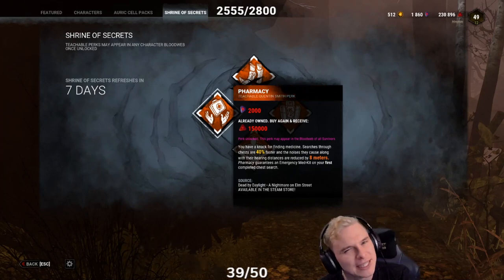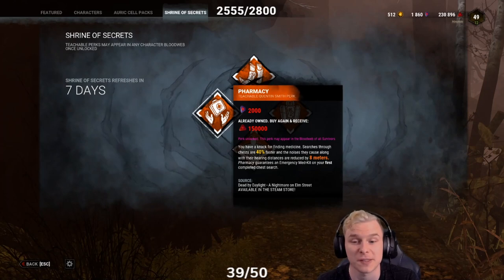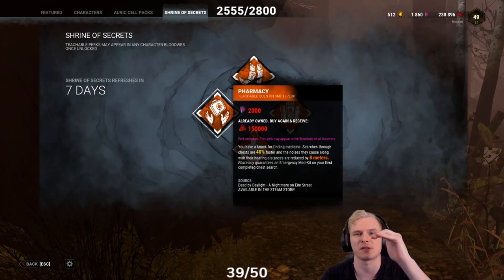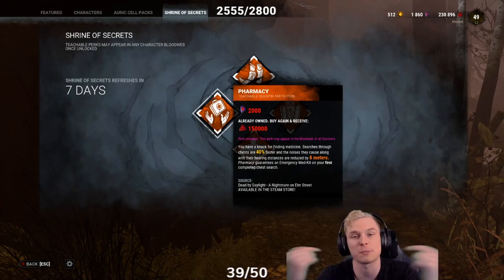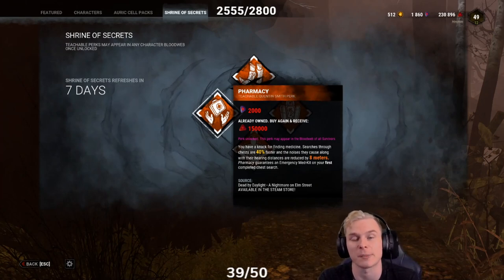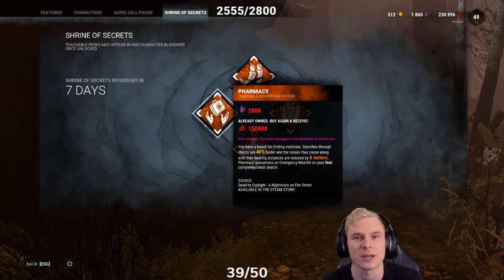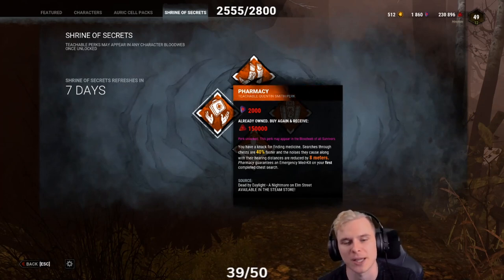The next perk is Pharmacy, a Quentin teachable at level 35. It allows you to search chests 40, 45, and 50% quicker, and you're quieter by 8 metres while doing so. As a visual tip for killers: at the top of a generator there are 4 pistons on each side, and each piston represents approximately 22% of the generator. When all 8 pistons are chugging heavily, the generator is nearly complete — around 90% — and Tinkerer would also activate around that point. You can use this to judge how much value you'll get from Pop Goes the Weasel before committing.